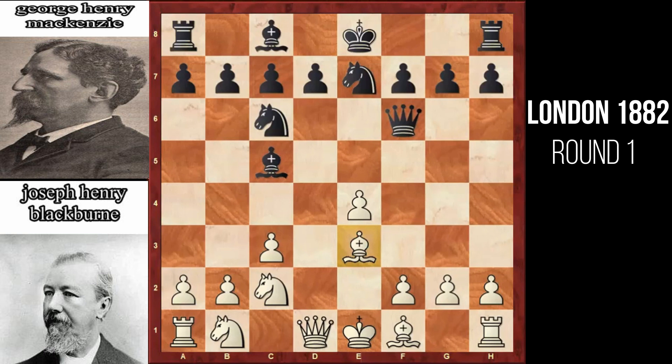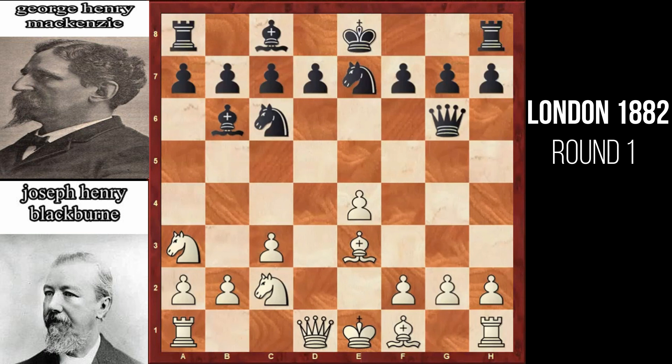Here white is asking black whether you want to capture my bishop at e3 with your bishop at c5. Black simply declines, says no thank you, I will go to b6. If you want, you can capture my bishop at b6 with your bishop at e3 — I will capture your bishop with my a7 pawn and give my rook a full semi-open file. Now since the black bishop has left this diagonal, white develops his knight by playing a3.